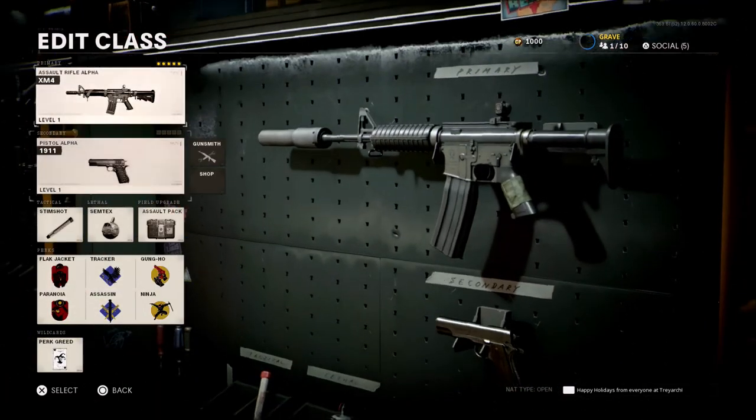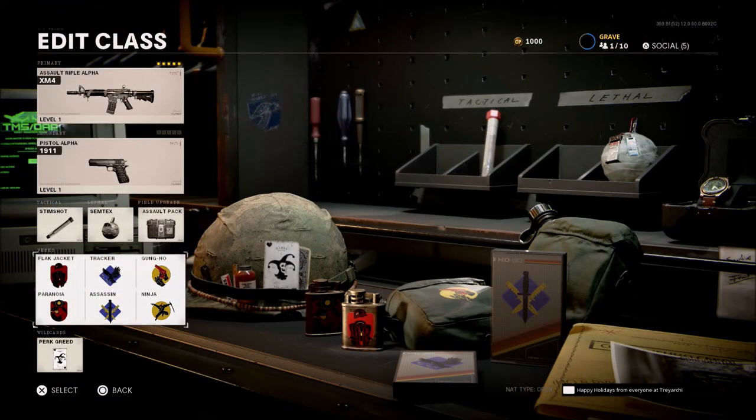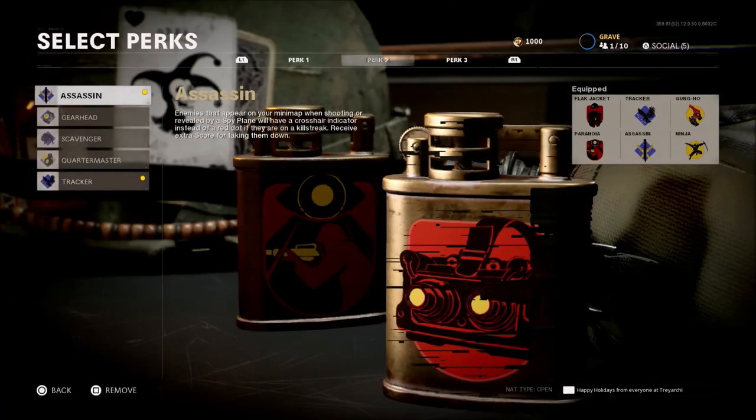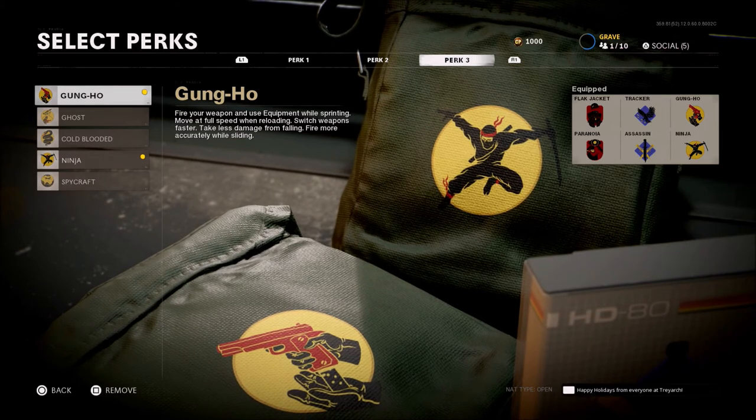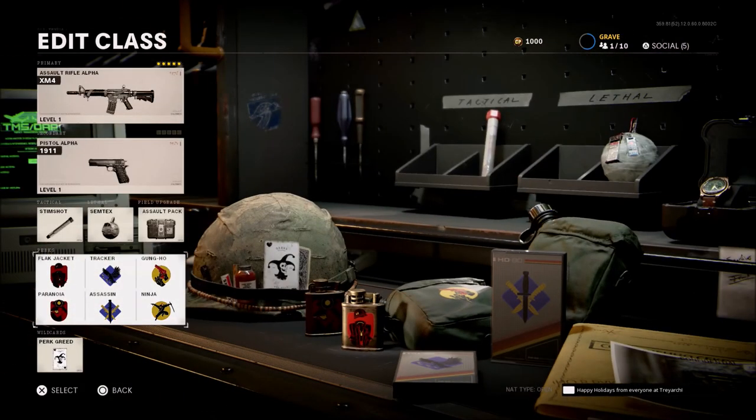This is going to be the run and gun class. We're going to use Flak Jacket and Paranoia. The reason for Paranoia — a lot of people like to head glitch, get in windows, different areas. That way if they're aiming at you and you don't know it, Paranoia will pop up. Tracker and Assassin — this makes it easier to find people on killstreaks and track them down. Gung-Ho and Ninja. With Gung-Ho you can fire your weapon and use equipment while sprinting, move at full speed when reloading, switch weapons faster, take less damage from falling, and fire accurately when sliding — all very handy for a run and gun class.